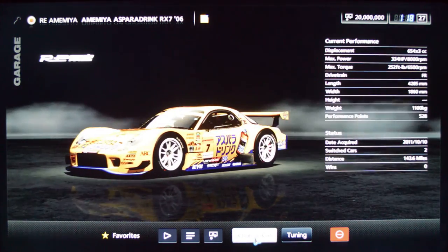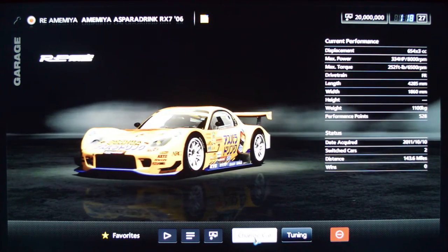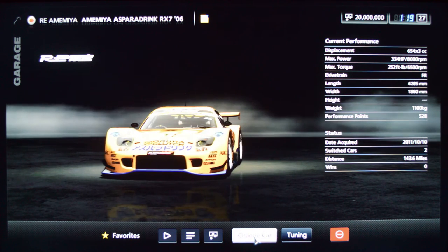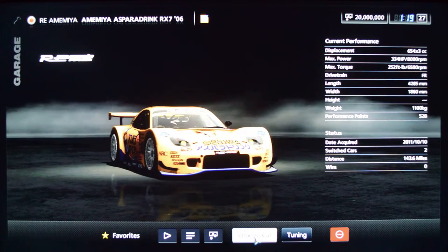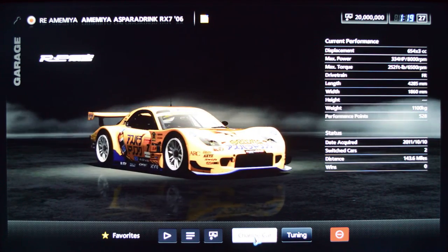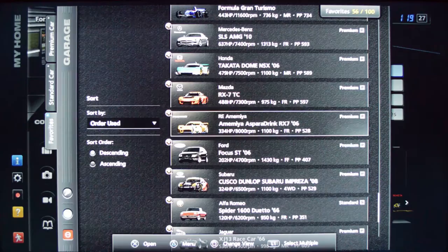I have another Amemiya RX-7 — I think one of these is premium and one is standard, which is maybe why I have both in my list. This one looks like it's still at its 300 horsepower. Very cool car. This one is premium.